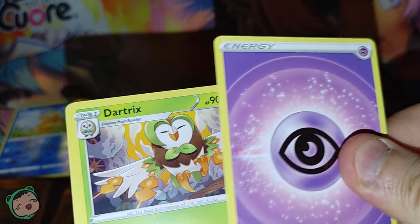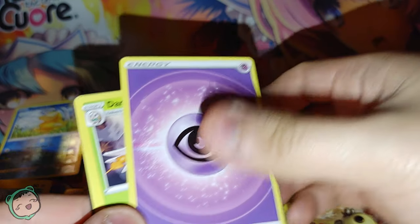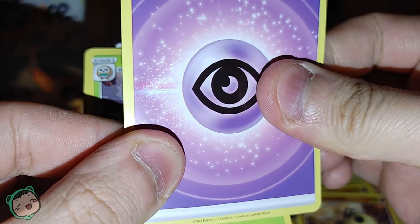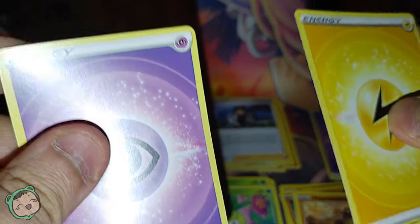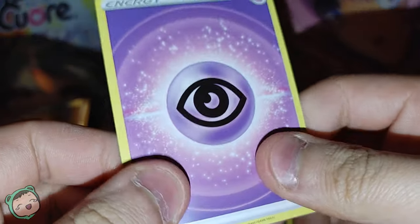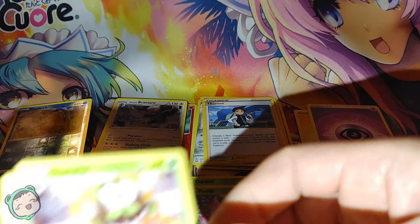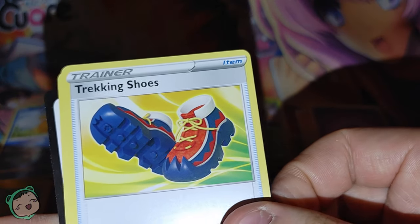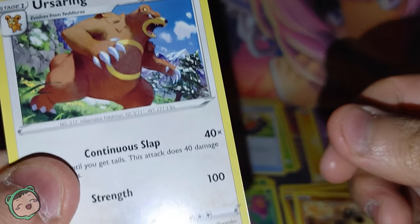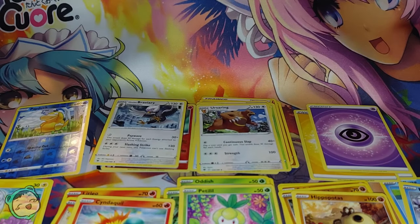We got our Energy here — feels a little bit thick for some reason, maybe there's two cards stuck together, but it seems fine. For our uncommons, we got a Dartrix, we got Trekking Shoes, and we got an Ursaring. This code card was white-bordered on the back.